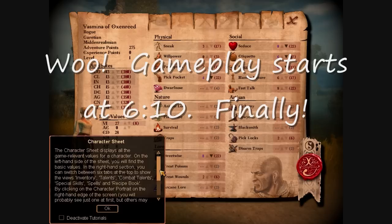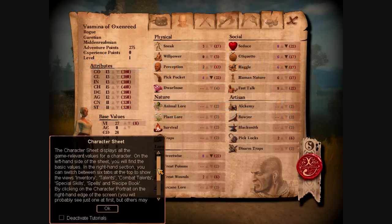The character sheet displays all the relevant values for a character on the left-hand side of the screen. On the left-hand side of the sheet, you will find the basic values. In the right hand section, you can switch between six tabs at the top to show the views: inventory, talents, combat talents, special skills, spells, and recipe book.